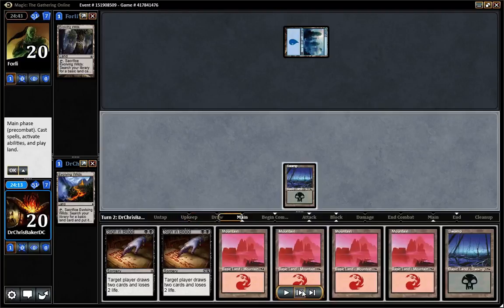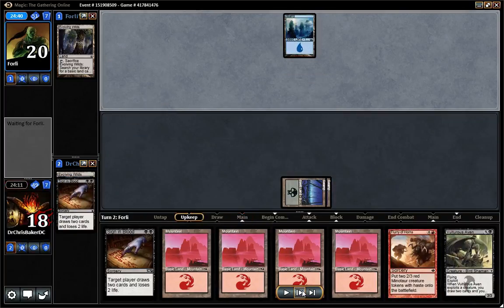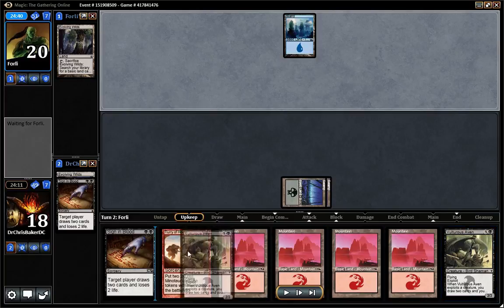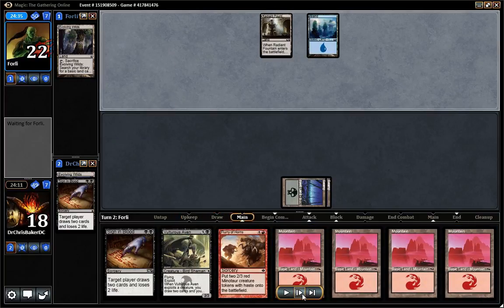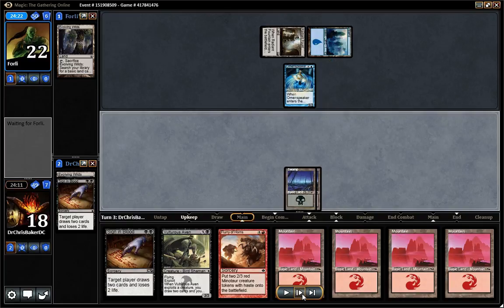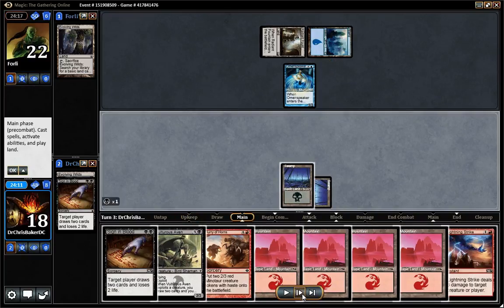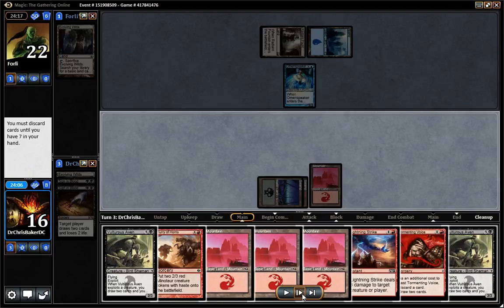Swamp — what do we draw? Swamp. Wow, how lucky am I? Any non-land is good. Those are pretty solid. Looks like we're playing against blue control. I'm just going to Sign of Blood again. Good — we don't need all these lands.